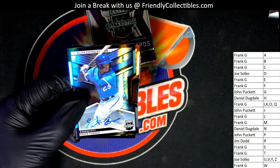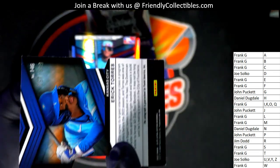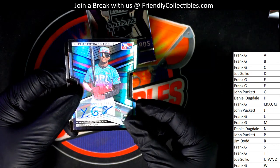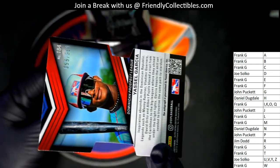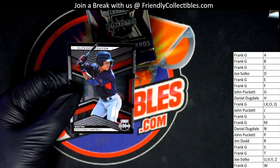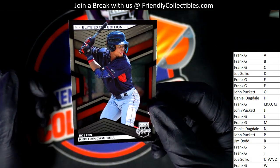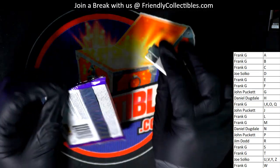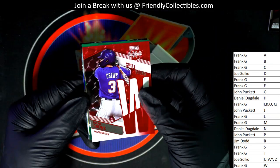Frank G, nice parallel numbered to 349. Autograph - pop it loose - there you go Frank G, a nice die cut kind of autograph. Number to 399, Frank die cut. Garcia DPL, JP, numbered to 399.